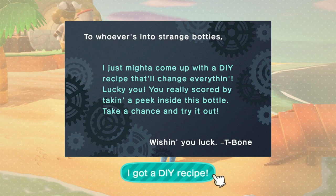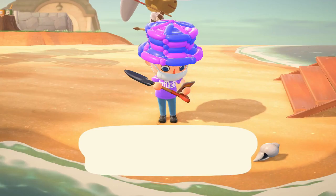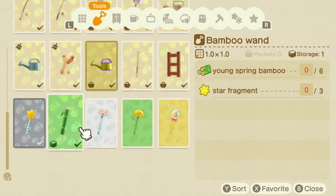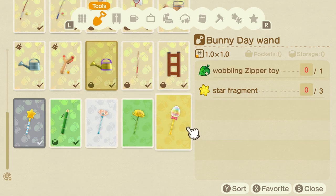So how do you go about obtaining these wands? There are two steps you'll need to complete to make your own wand. First, you'll have to get the correct recipe. Second, you'll need to find the appropriate crafting items. Most of the recipes are obtained from Celeste, so make sure you talk to her anytime you see her visiting as she'll always have a recipe for you. Unfortunately, the recipes from Celeste won't always be wand recipes.